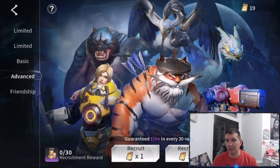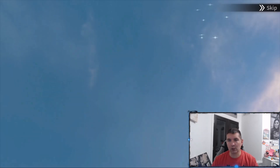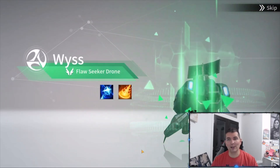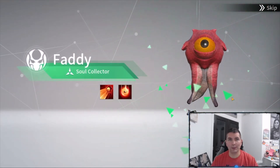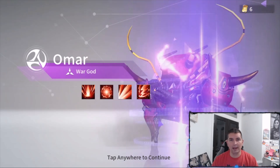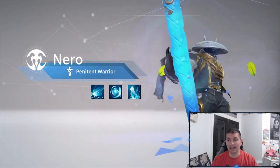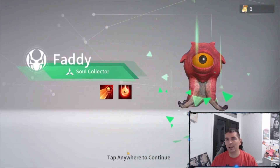In the advanced summons we have 19 pulls, with a guaranteed elite every 30. You can exchange cards for specific heroes you need, which I love. We got Rando — never seen him before, very cool looking — and another copy of Omar, my tank, who is such a cool-looking hero. Getting additional copies lets you take him higher. We used all remaining pulls, with the final one giving us another soul collector.